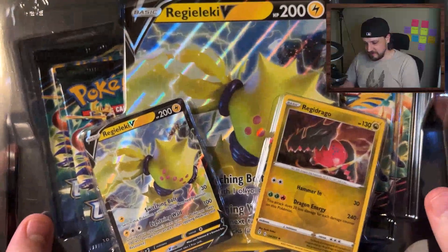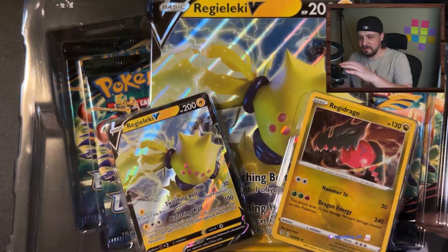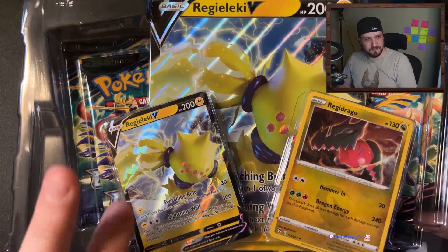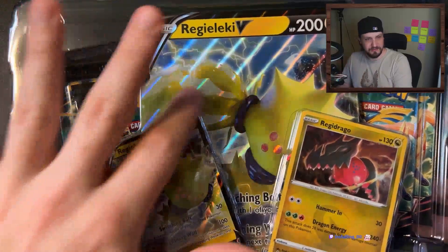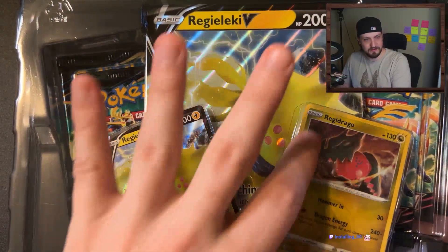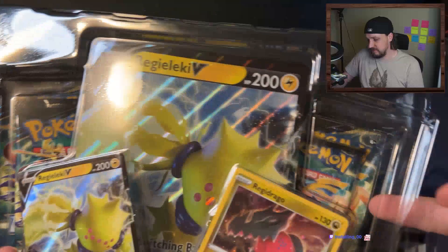Some dividers - we'll keep those over here. Dice - don't care, got plenty of them. There we go. So this is what was in the Regilecki box so you guys can see the packs. Here's the Regilecki V that comes with it, and you also get like a mega card, and then you get the Regidrago non-V card right there - just a normal base card.